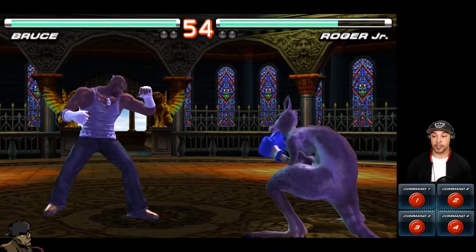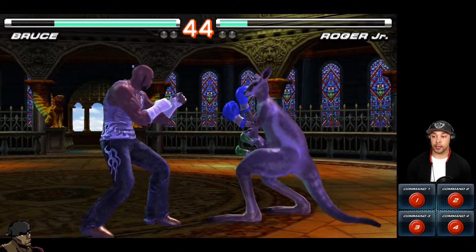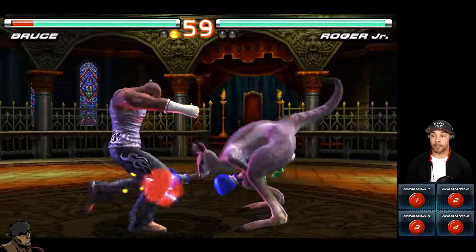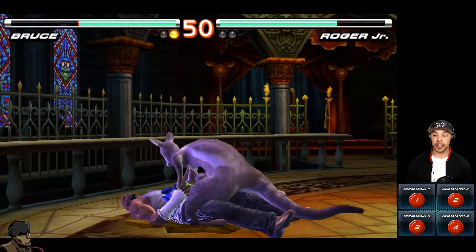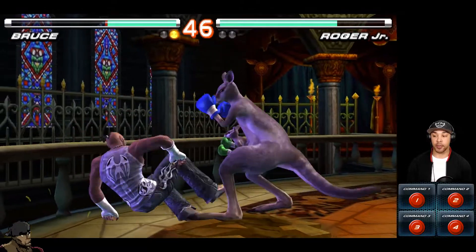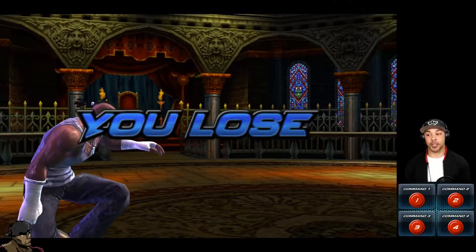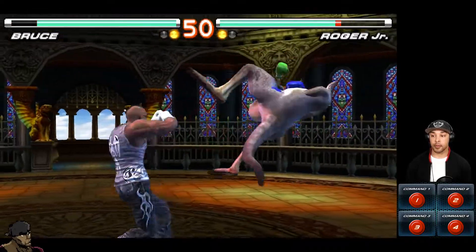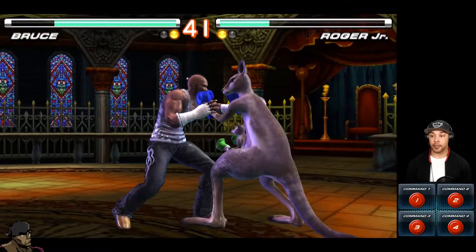I tried to do that hell sweep — I don't think so! Roger is such a good character, I really want Roger Jr. to come back. Down below on the second screen it shows Command 1, Command 2, Command 3, and Command 4 — those are basically his specialist moves. I actually got beat there — Roger just kind of gave me the beatdown, that's fine.